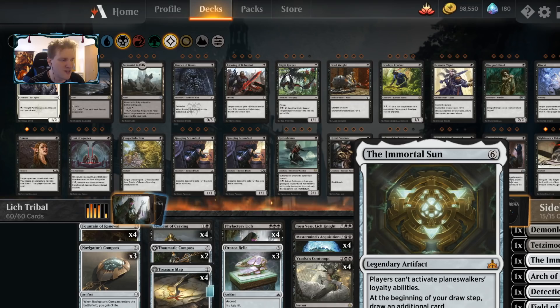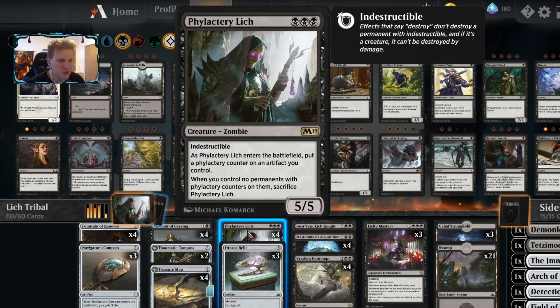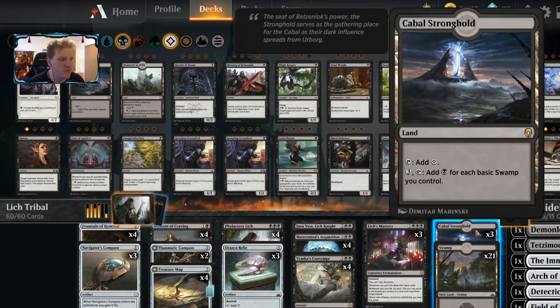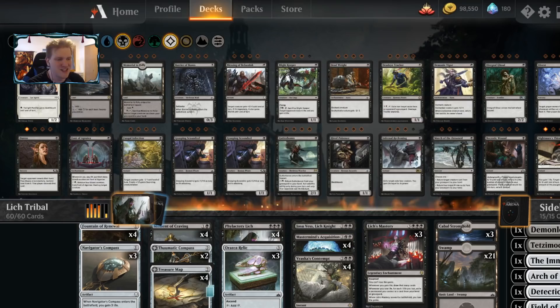The immortal sun is probably one that may come down often since we don't use any planeswalkers — we can certainly take away the opponent's planeswalkers. I also found I masterminded for a land rather often, so I added more land to my sideboard with utility like the Arch of Razgul, so it didn't take away from the main deck's three cabal strongholds used to make a ton of mana and go off with lich's mastery drawing a ton of cards. This deck is pretty fun and I'm excited to show you the games — let's go do it.